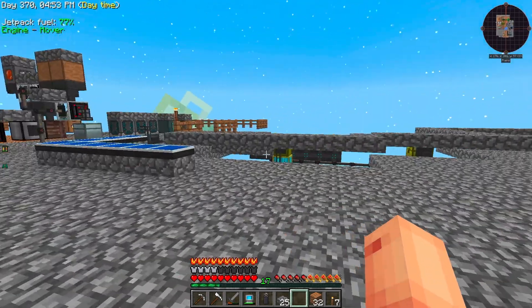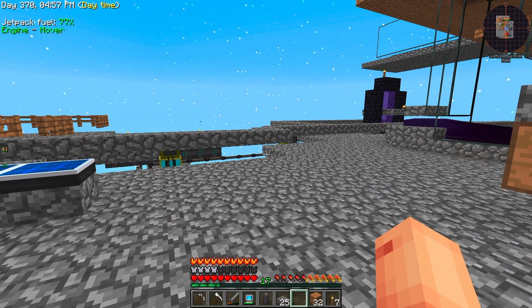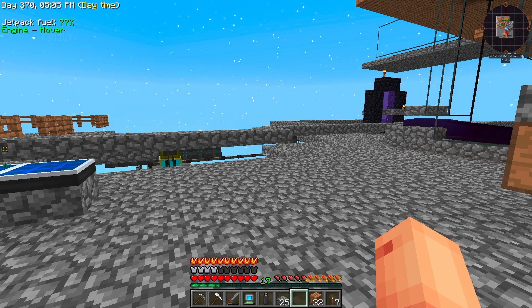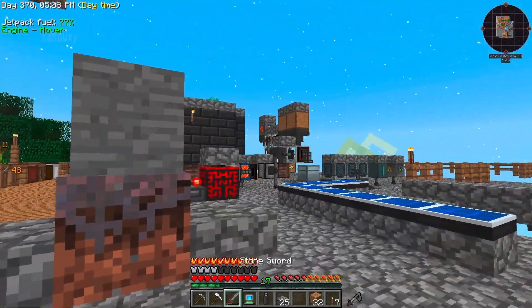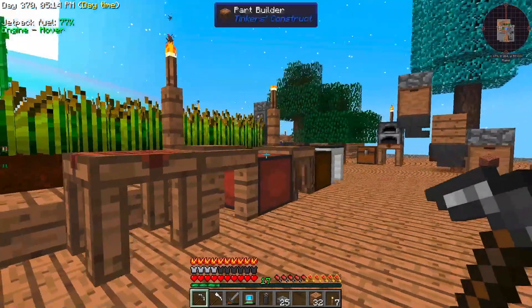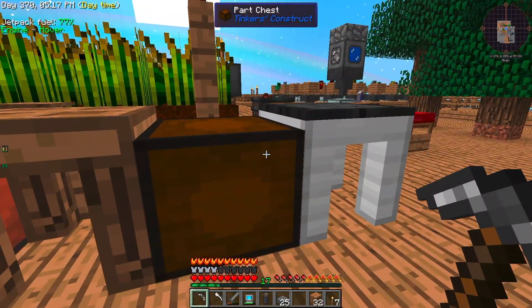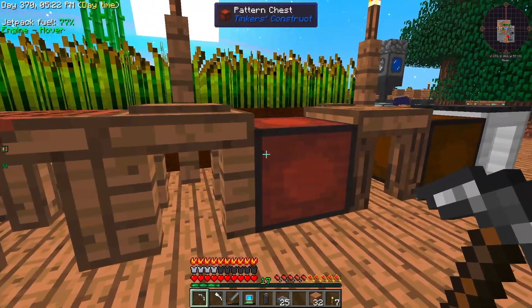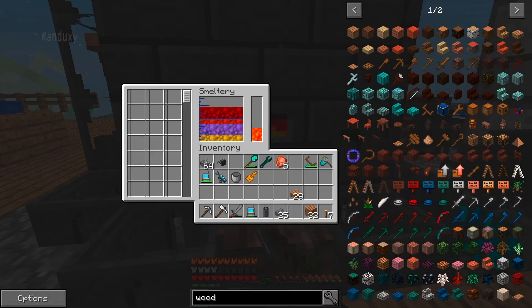So, killer Wither — as you can tell, I do not have much for armor here, other than the jetpack. And all I have is just a stone weapon here. So I figure today we will make a Tinker's tool — a Tinker's sword at least — with the strongest material I think you can make, which would be the manyullyn here.